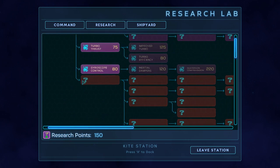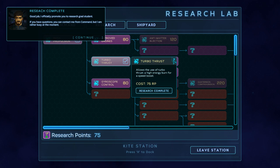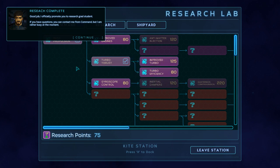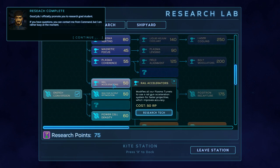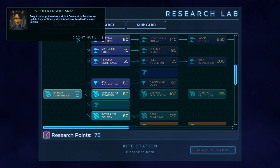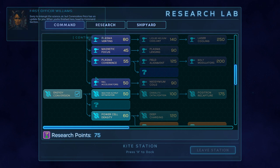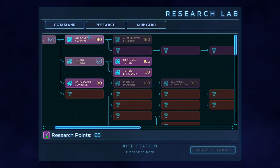All right, we'll follow his advice and pick up the turbo thrust. Research complete. We actually still have 75 research points left which we can use. I'm going to get the rail accelerators — as I said, to kind of make up for my own slightly less-than-ideal aim. You promote me — thanks, it's a research grad student. I'm sorry to bore the science team, but yes, we should go to the commander. I'm going to pick up these rail accelerators for reasons previously stated. Let's go ahead and check it out. Done. Now we go back to command.